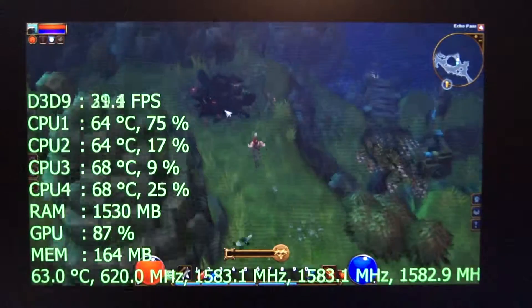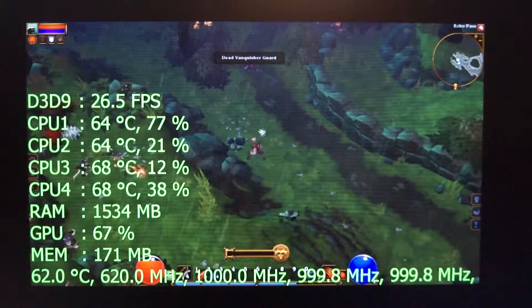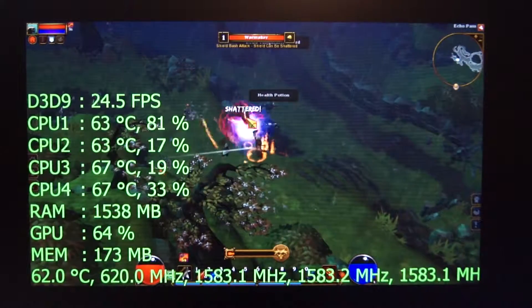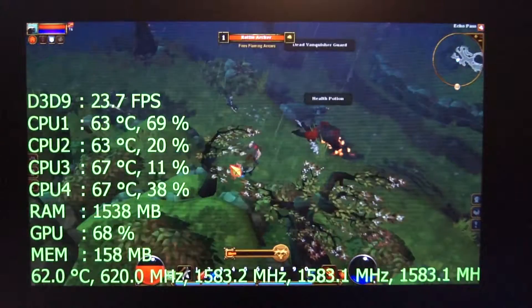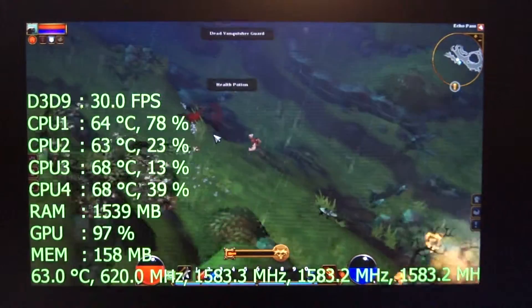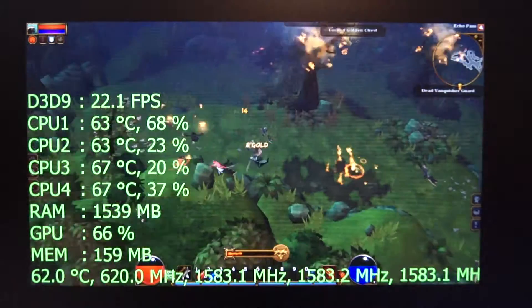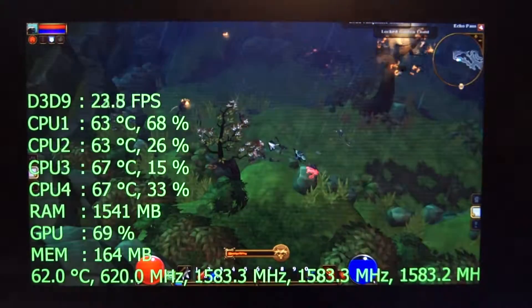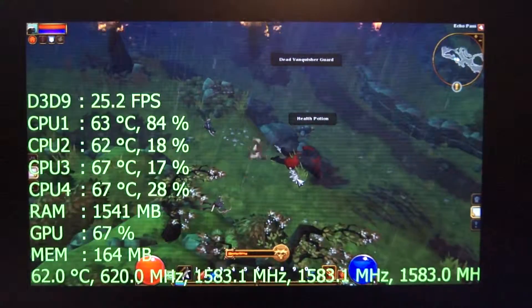This game is using a fair amount of system memory — about 1500 — and GPU memory is about 170, so that's not bad. CPU usage is pretty low, and it's not really using the CPU a whole lot. As you can see, the CPU core clock speeds are boosting pretty well, up close to 1600 MHz because they're not really being utilized. The GPU is also at its max boost rate of 620, so everything is pretty much giving you what it's got. For some reason, GPU usage is relatively low — I'm not sure what's holding it back, if it's TDP limited, which it probably is.